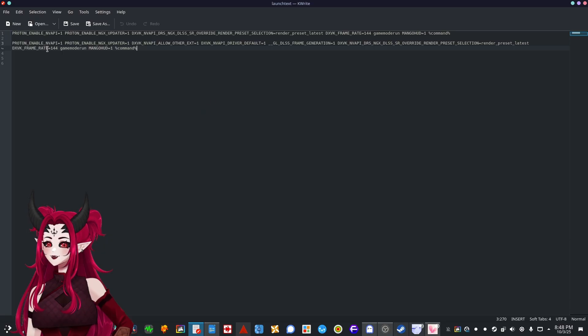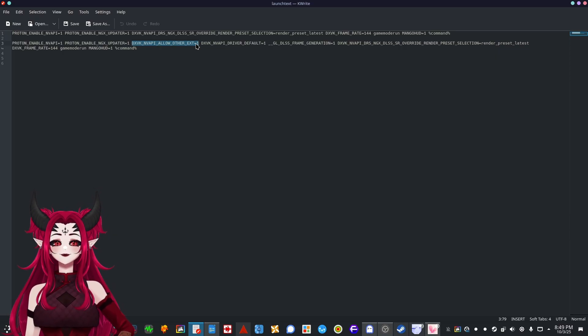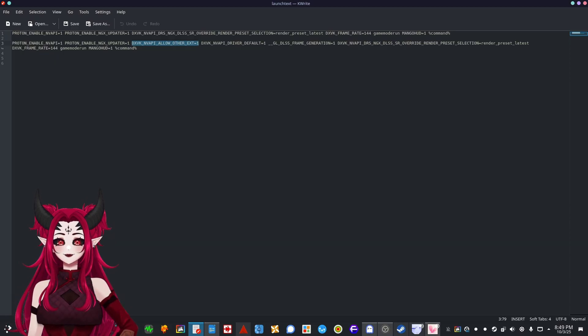Now the second variation with frame generation. I'm not going to re-explain the ones already covered. The new one is `DXVK_NVAPI_ALLOW_OTHER_DRIVERS=1`. This makes DXVK and MVK expose the NVIDIA driver extensions needed for frame generation, because sometimes frame generation shows up in Windows but when you run the game through Proton, it doesn't pop up. This forces those extensions to be exposed.